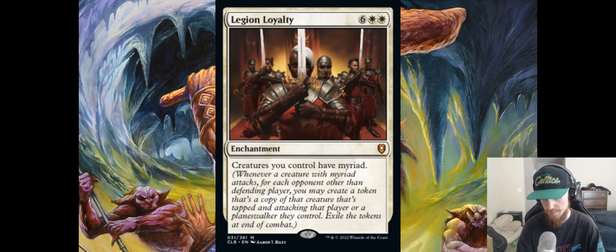I'd probably prefer something like True Conviction, which is a six-mana enchantment that gives all your creatures double strike and lifelink — obviously a different effect, but something I'd generally prefer over this. But Legion Loyalty is pretty fun and splashy and can do a lot more than True Conviction in the right circumstances.